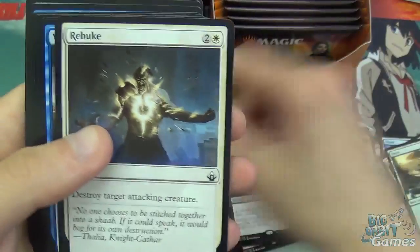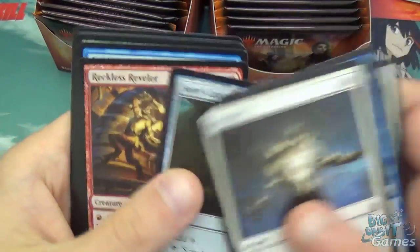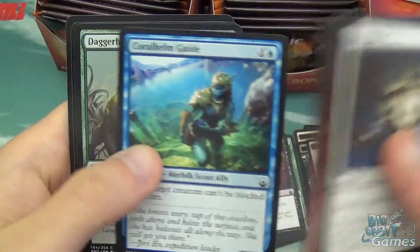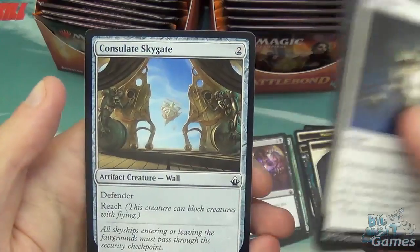Dragon Breath, Juggernaut, Savage Ventmire, Rebuke, Watercourser, Liturgy of Blood, Midnight Guard, Seer's Lantern, Reckless Reveler, Coralheim Guide, Daggermax Basilisk, Daggerdome Imp, and Consulate Skygate.